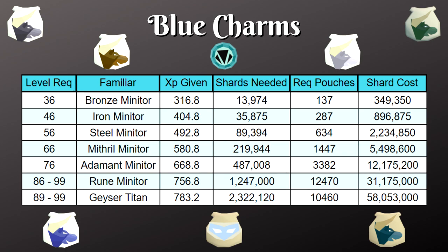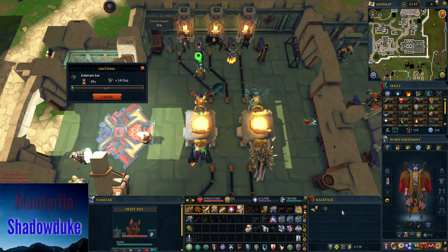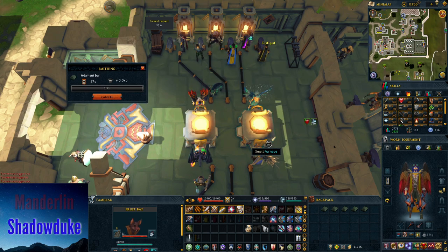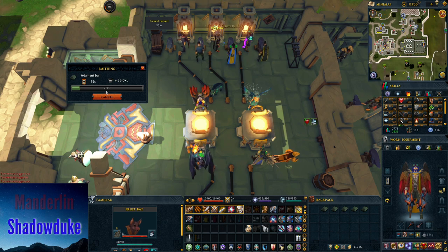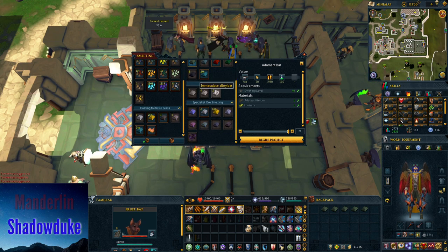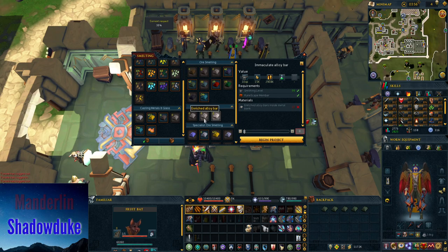If you don't care about money, geyser titans are the way to go. Note that geyser titans require water talismans, making them both more expensive in shards and harder to source secondaries for compared to rune bars. For rune bars, mine and smith them yourself — check our mining guide linked in the description for ore locations. For water talismans, farm water fiends, and if you plan on doing geyser titans it might be worth getting your crimson charms at water fiends too, so you get water talismans at the same time and avoid two separate grinds.